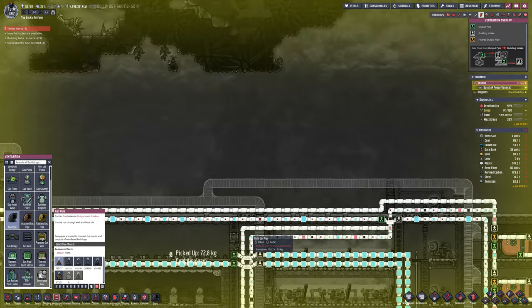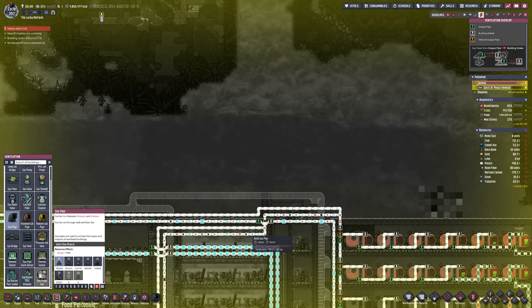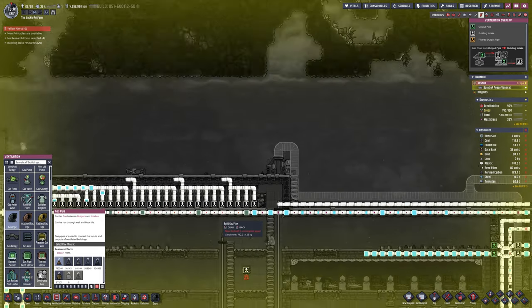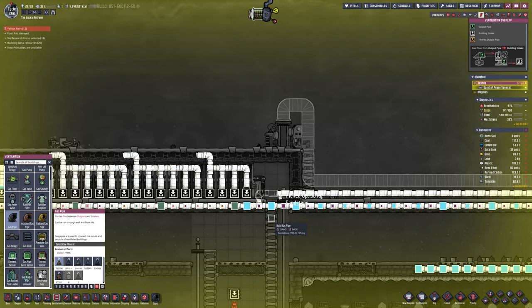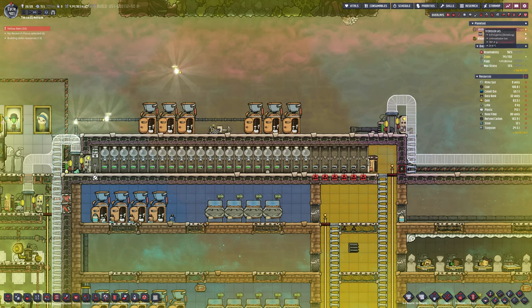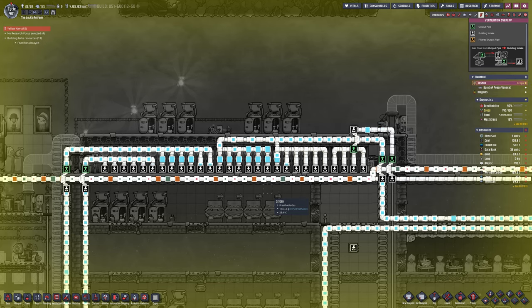We just need to sort out the gas lines now. For the Atmosuit dockings I'm trying to do around six or seven per income line. There's a mess over here on this line that's full of mixed gases, not just oxygen — we need to try and separate that out, pull it up, and build another pipeline coming back that is oxygen only. There we go — the first Atmosuit suits are working nicely and we've got oxygen coming from a few various sources.